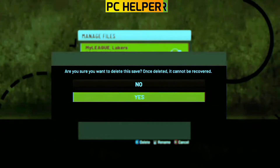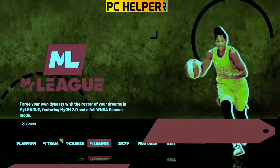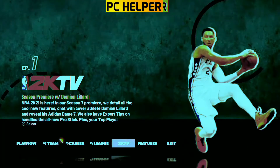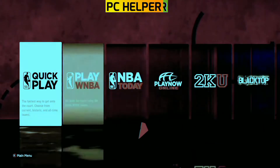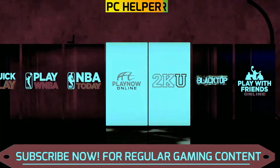You can apply this glitch again by going to My League, deleting any existing league, and following the process one more time. I hope you liked this video — if you did, please leave a like. My next video will be on the latest badge glitch I found in My Career mode, so if you want to watch that too, hit the subscribe button and the bell icon so you never miss a video from my channel. Thank you for watching and have a great day ahead.